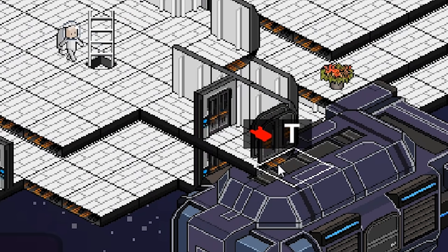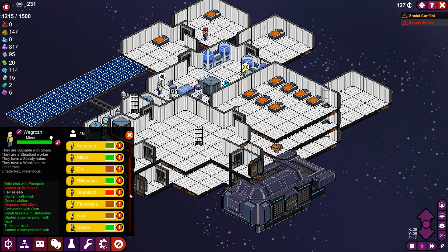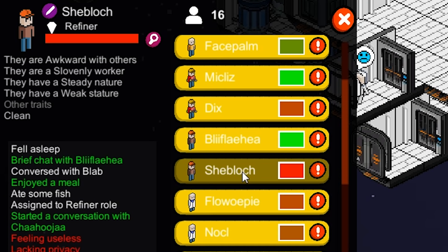I forgot our airlock up here is ready. There we go — I made it another trade route, so now we have three ships that can come in at once. We also have a severe misery warning. What a shocker. It's still She-Block over here.